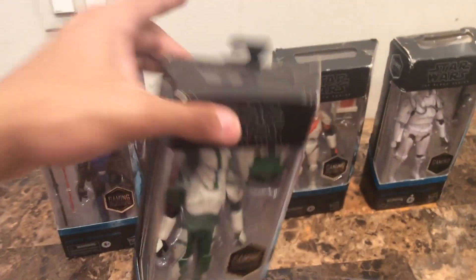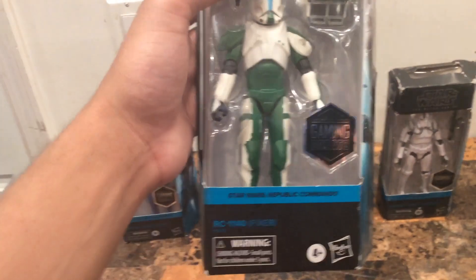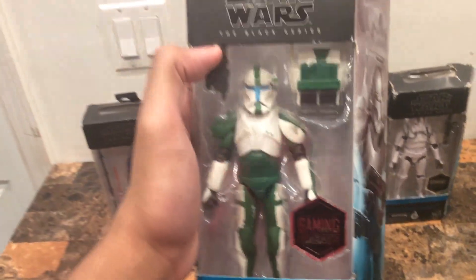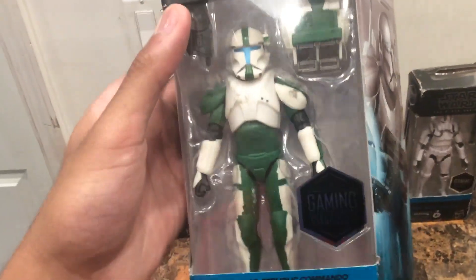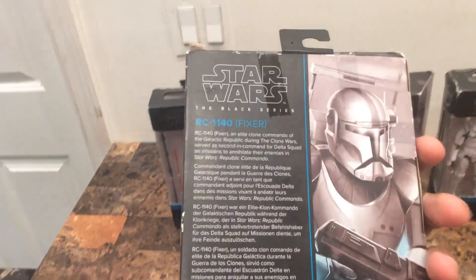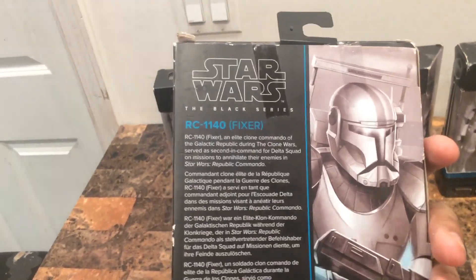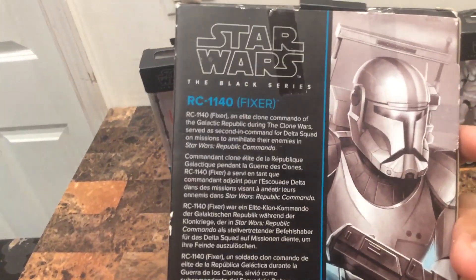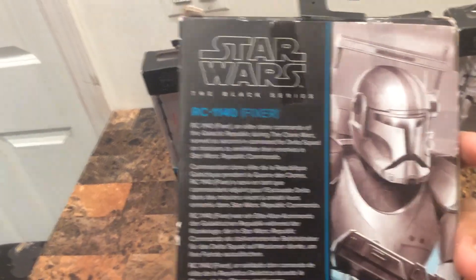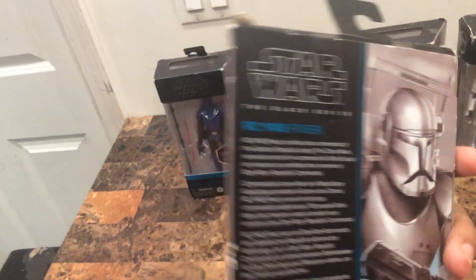Now here comes Delta Squad. Delta Squad is this — the second commando, Fixer, known as RC-1140 Fixer from the Republic Commando Gaming Greats. Right here it shows that he's in Geonosis. Here's his backpack there. I love the way how they designed him. It says here RC-1140 Fixer — elite clone commando of the Galactic Republic during the Clone Wars, second commando for the Delta Squad on missions to annihilate their enemies in the Star Wars Republic Commando game.